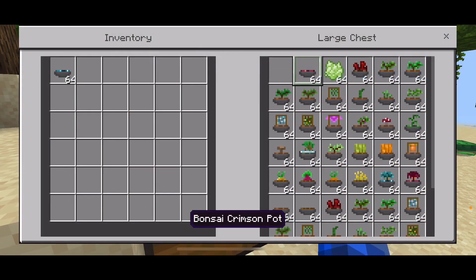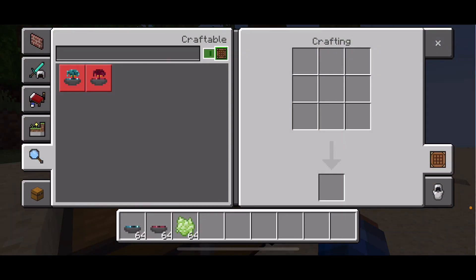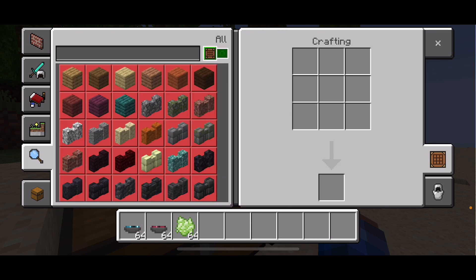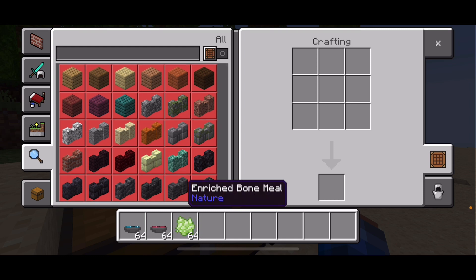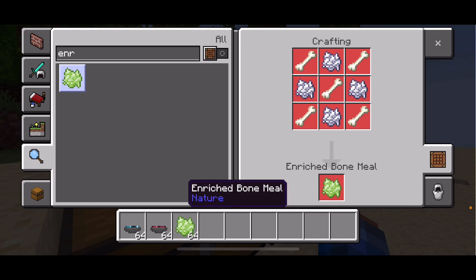So first up, all these have crafting recipes except for the bonsai wart pots. You'll need bone meal for sure. To craft it, you'll need five regular bones and four bone meals.